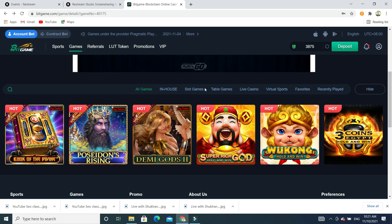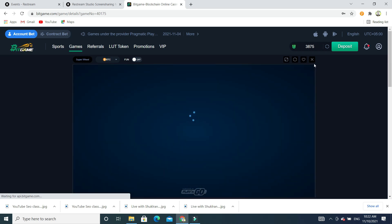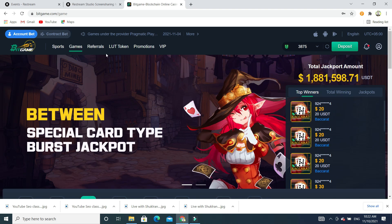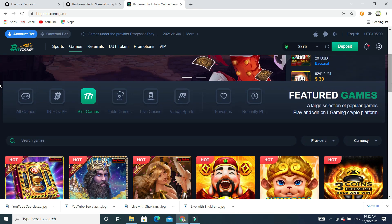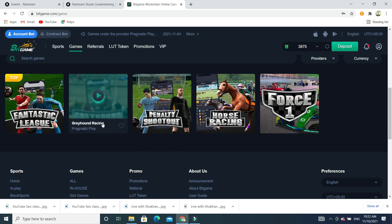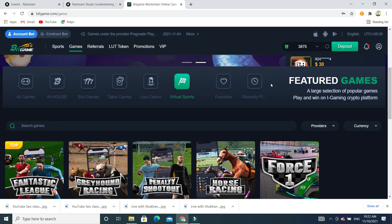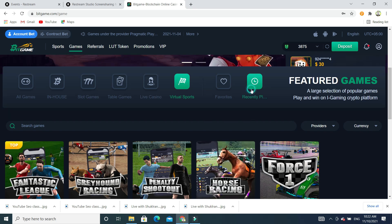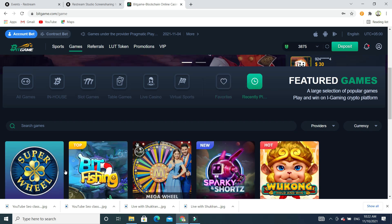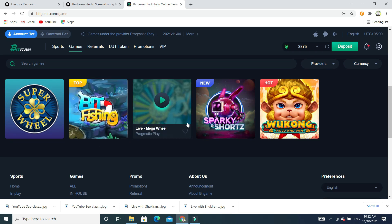If you want, you can check different arcade games. If you're interested in casino, you can do betting. I'm just closing it to show you other options. You can see different kinds of games. If you're interested in virtual sports, you'll see different sports — like Crazy Racing Horse Fantastic. The platform looks very good and you can play tons of games and earn income. You can earn $500 to $1000 — it's based on how much you invest and your skill. You can also check recent played games and Pit Fishing.